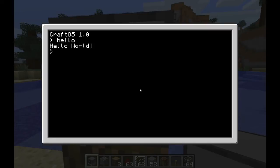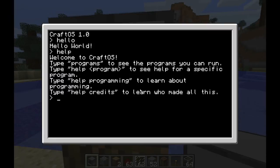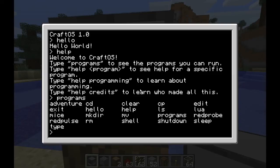So you right click on it, you open up the command prompt and you can type in 'hello' — it'll say hello world back to you. It'll bring up a list of things you can do. You can go into programs; there are a few programs already on there.